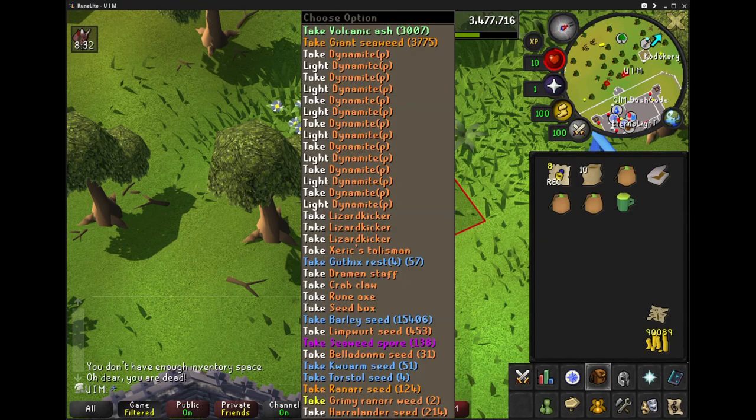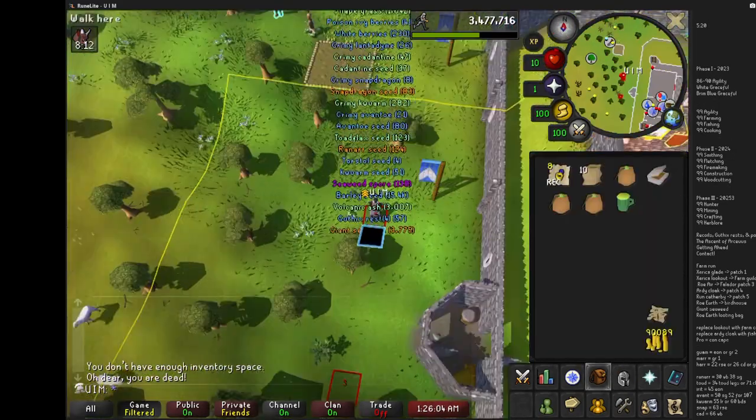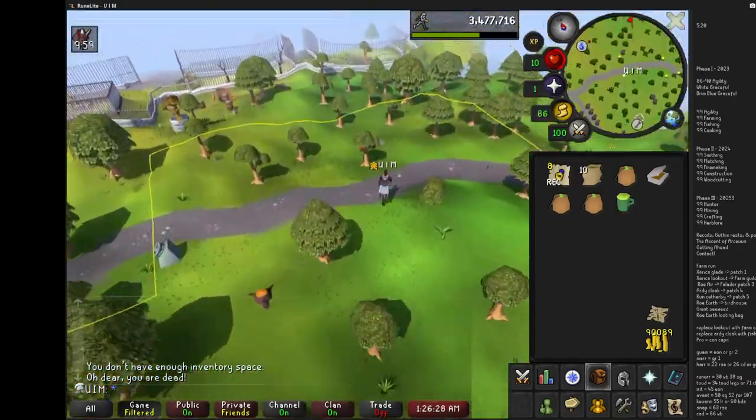After I get everything that I pretty much need, I just get all of my chocolate cakes from Artie. This is just again showing what it takes to get a full setup, not including the time spent on the Poison Dynamite.